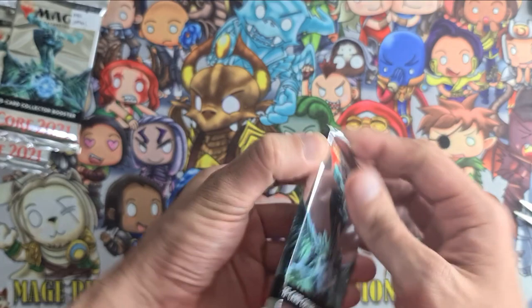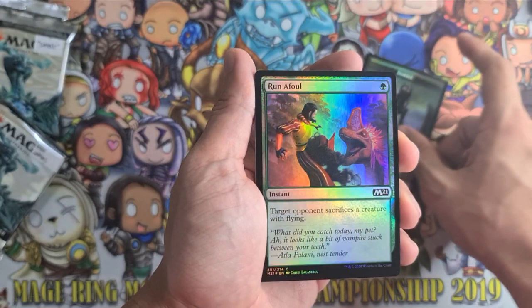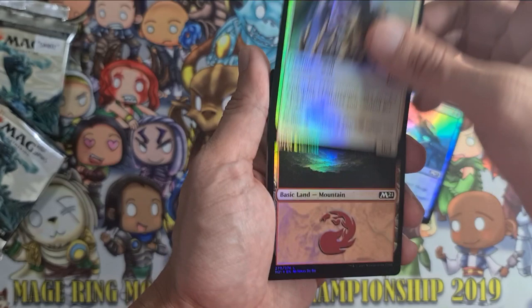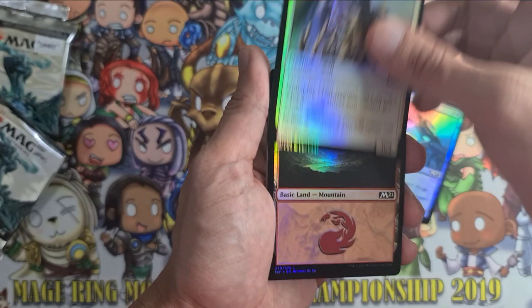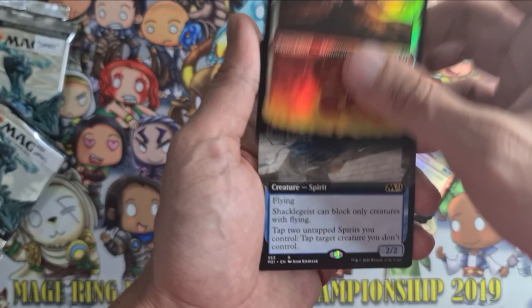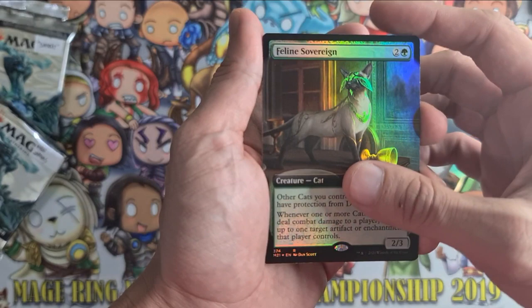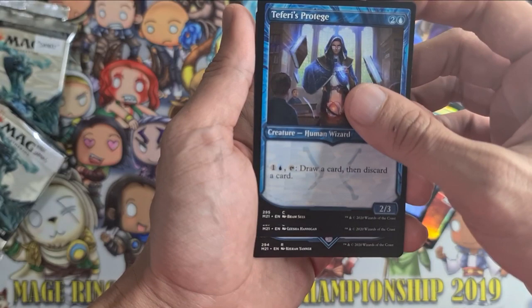Seeing a lot of planeswalkers in these packs. Let's crack open Even's second pack quickly. He got a zombie token, Run Afoul, Wishcoin Crab, Warded Battlements, basic Mountain, Sanctum of Tranquil Light, Kinetic Augur, foil Mountain extended art — rare Shacklegeist, Feline Sovereign, Temple of Mystery, Teferi's Protege, Basri's Acolyte, Teferi's Ageless Insight, and Basri's Acolyte and Teferi's Protege again. There we go — that's Even's second pack.